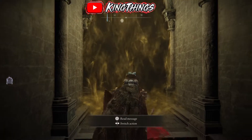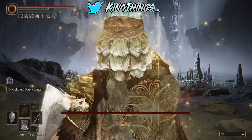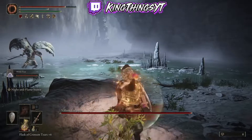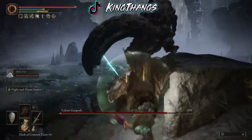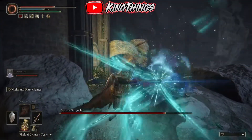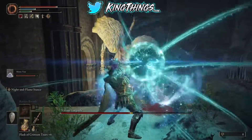So what I did was I unlocked the Mimic Tear, and before I even head in I activated a Wondrous Physick to restore health. I've got my Mimic right here — you gotta move out of the way or you lose health. This is the first Gargoyle. I'm gonna shoot some magic at him; right now I'm using the Sword of Night and Flame — really recommend it. The first boss does a lot of strikes with his swords; he's using the Greatsword.